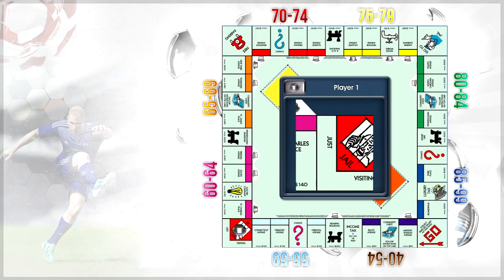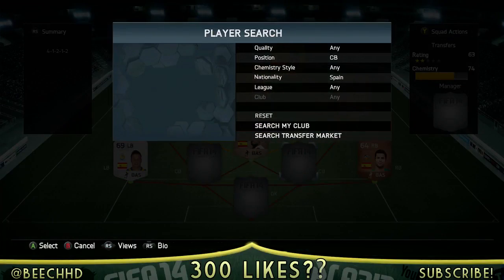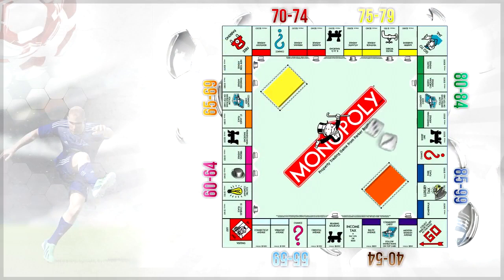What are we going to go and pick up now? We've landed on a 60 to 64 rated card. There's only really a defence left. We go Trials, who has 350 coins, 73 pace on him, 61 defending, and 74 heading. He didn't grab me any goals or anything for a center back, which I guess isn't too great. But he's only bronze playing against gold players.